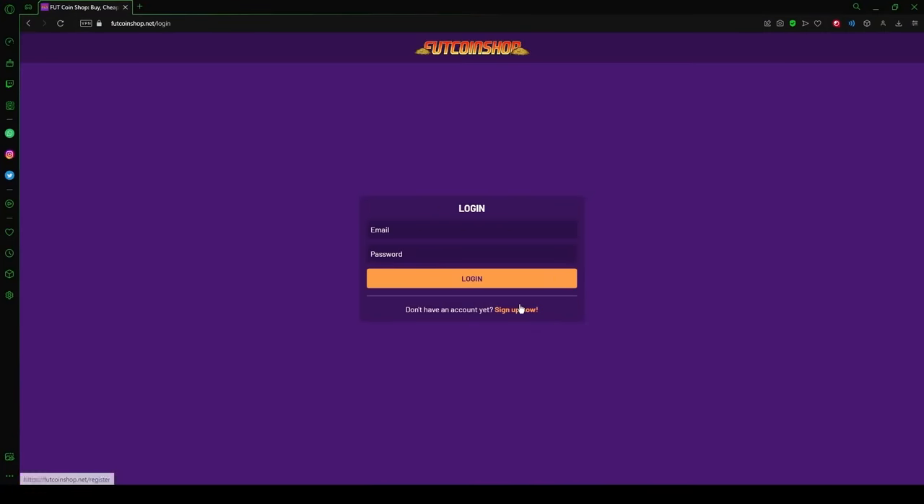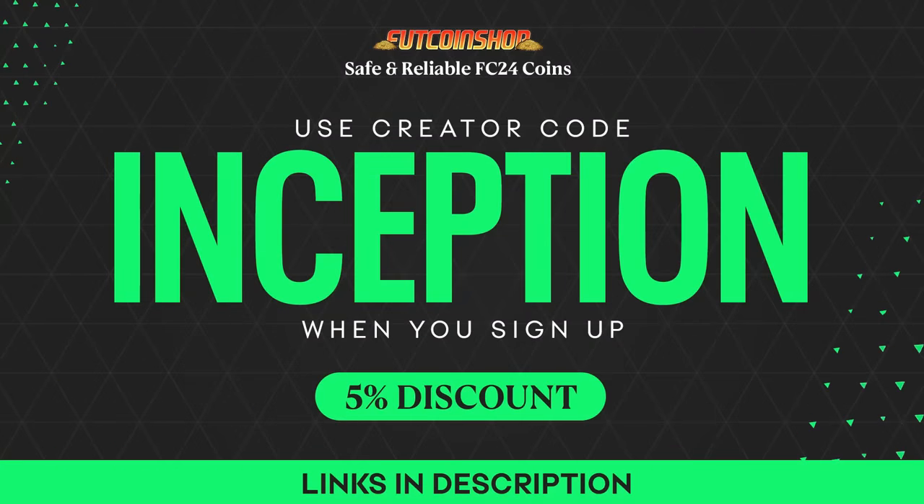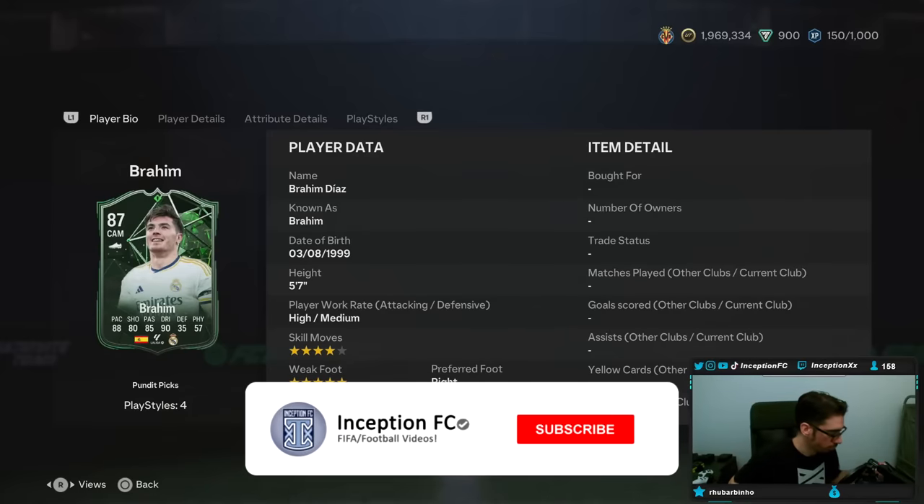If you are looking into buying cheap and safe FIFA coins, look no further than footcoinshop.net. They have the fastest service, an incredible loyalty reward system, and the best prices around. Use my creator code Inception when you sign up for your account and get a five percent discount with your order.